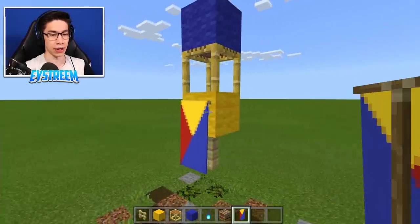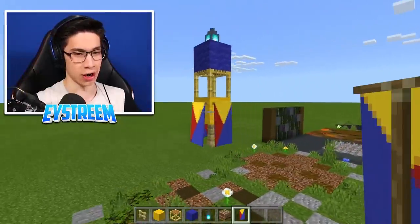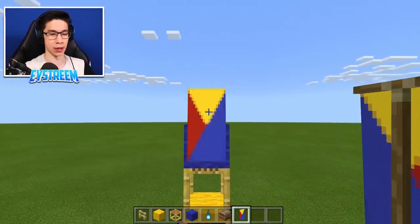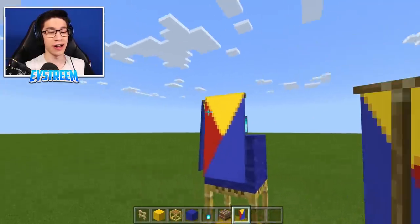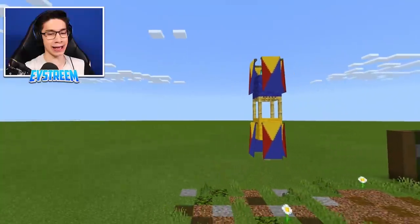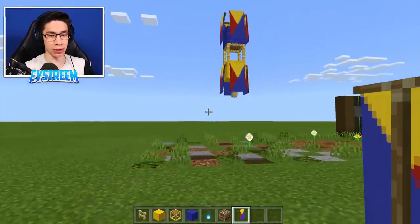Place one banner on each of the four sides of the yellow wool, then come up to the soul lantern and place banners on all sides of that as well — one, two, three, and four. And voila — check that out. That is the actual box kite itself looking very, very nice. Now all we need is a string to attach it to, because if it was just like this, the box kite would float off into the sky.